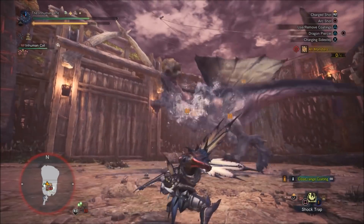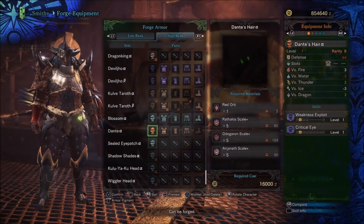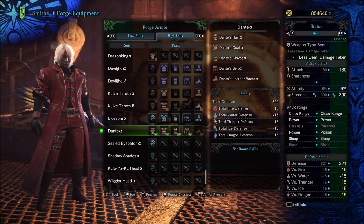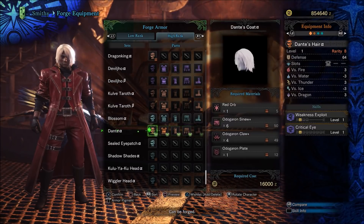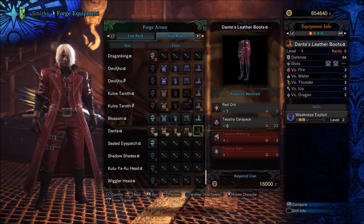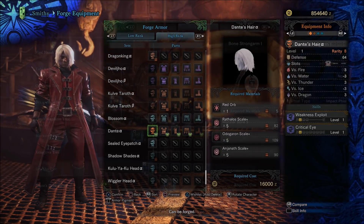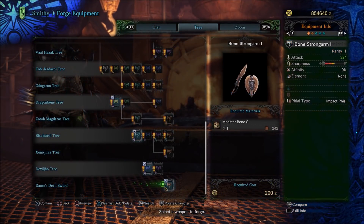Keep in mind that the crafting materials are a bit more rare than in past events. Once you have sufficient materials, head to the smith and select Forge Armor. Scroll down to the Dante Alpha set and craft your gear. Now just check out the stats on these — these pieces are going to be really great for some nice mixed sets, and I know I'll be using the hair and pants in my next build, that's for sure.